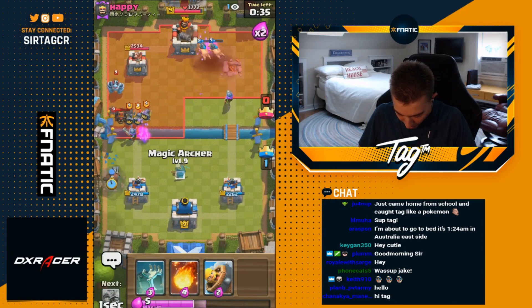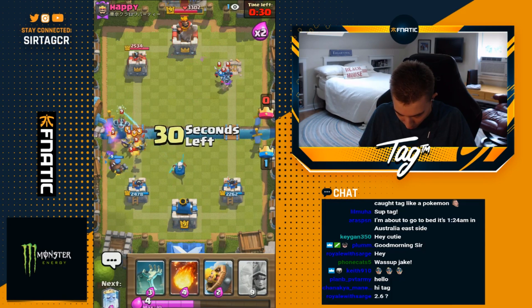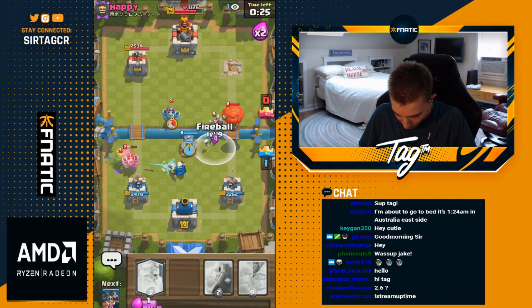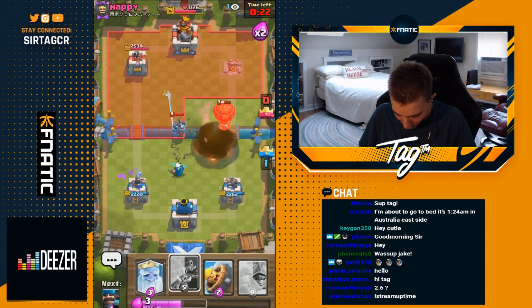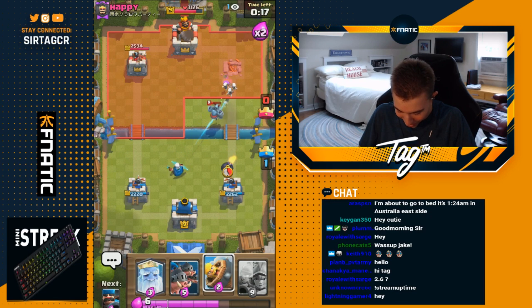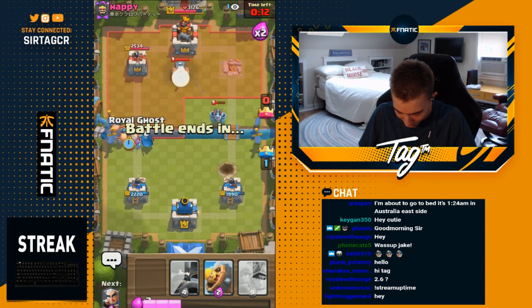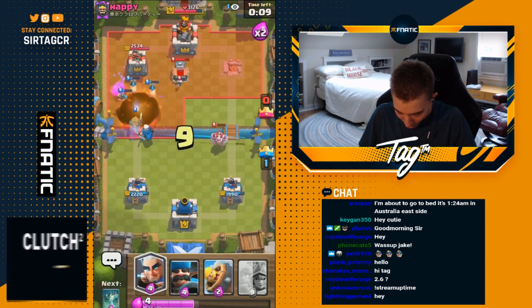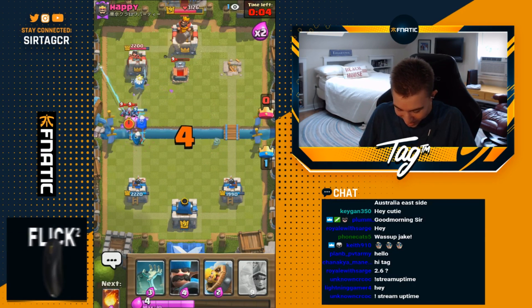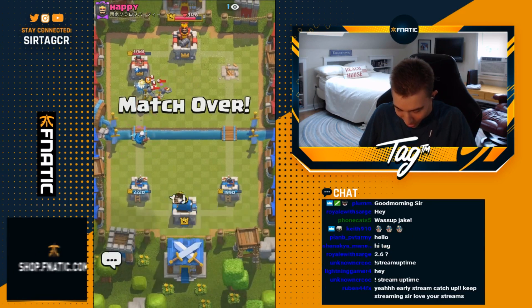I can go for the hunter and then magic archer off to the side. If he goes for a balloon I can kite it opposite lane with the tombstone. Go for tombstone, fireball to knock the balloon back — magic archer is still here, not taking any damage. This deck wrecks lava loon if you play perfectly. He has magic archer, hunter, three musketeers — this guy's a little overwhelmed by this matchup. GG well played, peace out Happy.